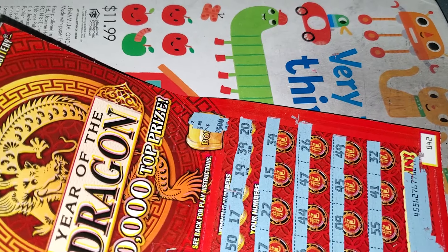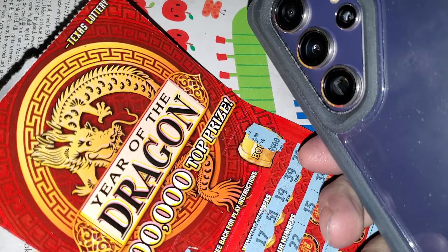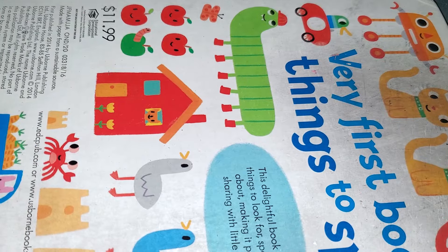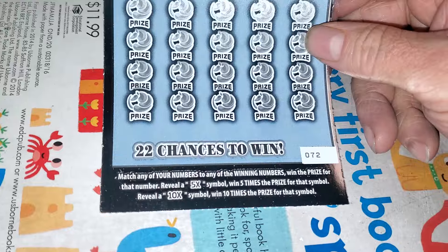Fives — some have been great, some have been terrible. Nothing. Armadillo Dollars — numbers 69, 70, 71, 72.